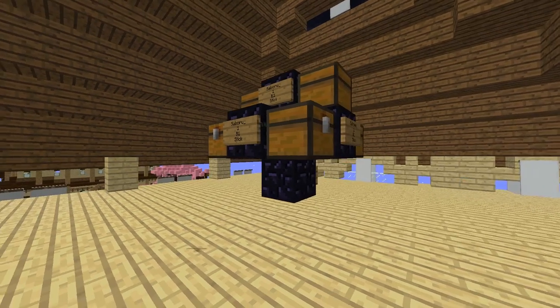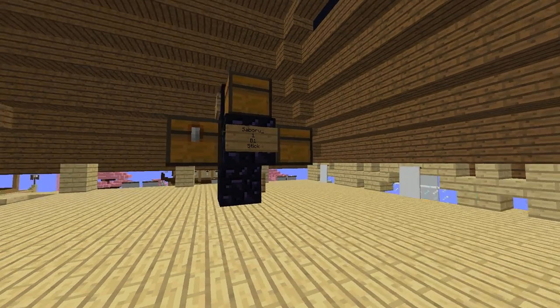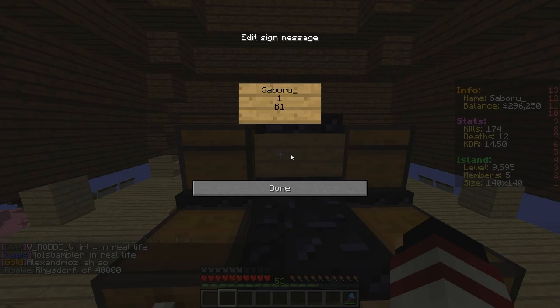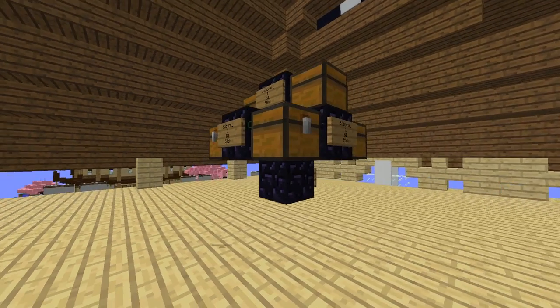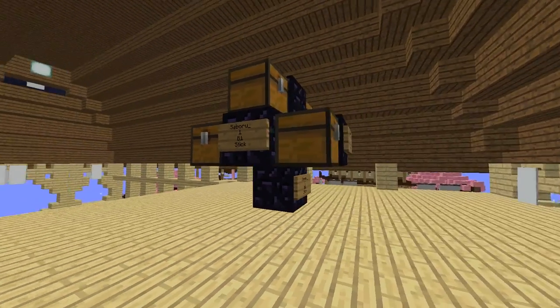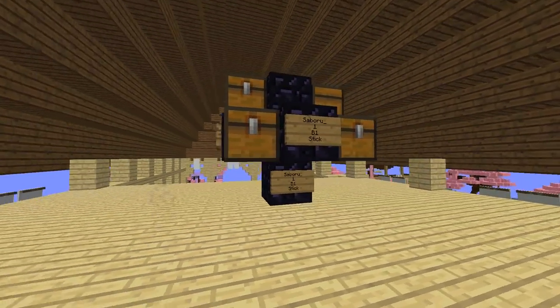If you want to protect your chunk loader, go ahead and place six blocks around it. Place shop signs on each block and link them to a chest — this will prevent other island members from stealing your chunk loader. The only players that can break these blocks are you, the island owner, and the staff.